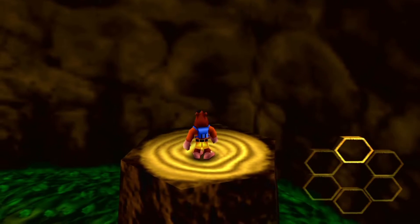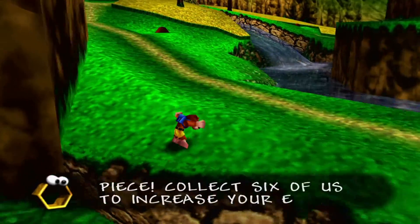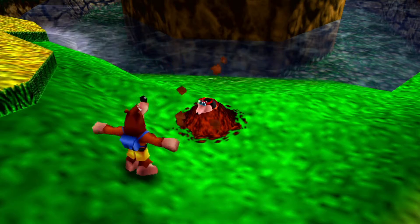We got an empty honeycomb. If we collect enough of those — six — we're going to get an extra piece of health, as this guy will tell us right here. Collect six of us to increase your energy bar. I can actually get six right here in this little opening area, so we'll try to get them all.